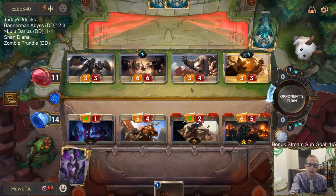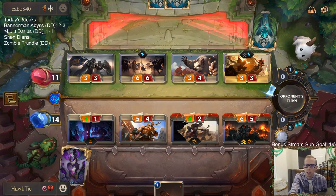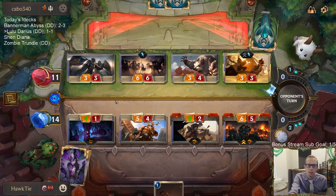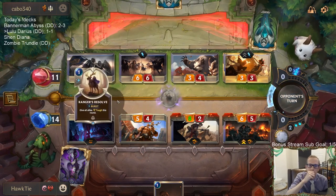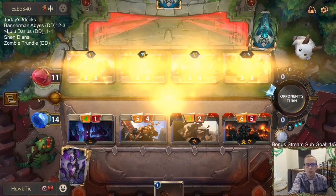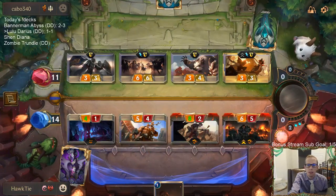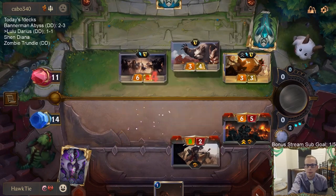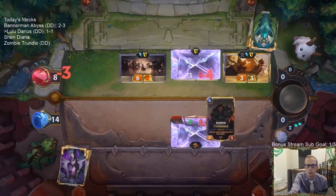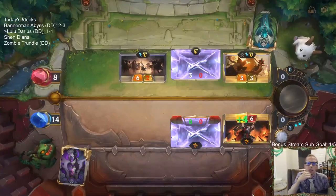Their only way to stay alive, I think, is Cythria — they need Cythria blocking one of these two. Cythria should be blocking Darius, and then the 3/4 here. They can't keep anything alive. Ranger's Resolve? Ranger's Resolve is just destroying me today.